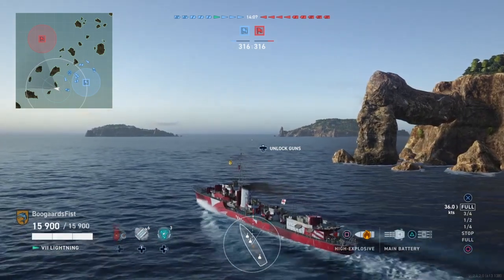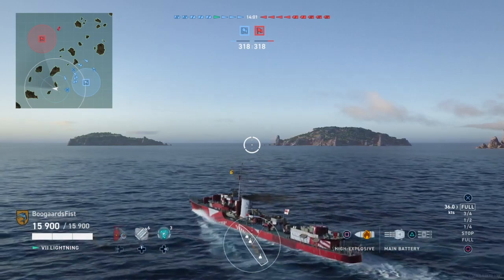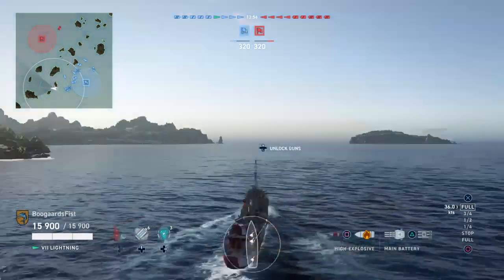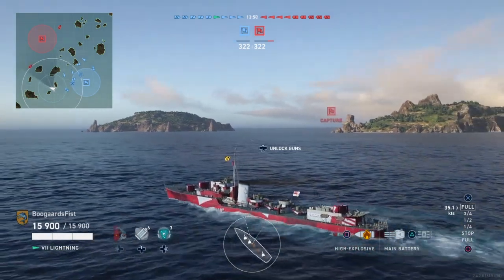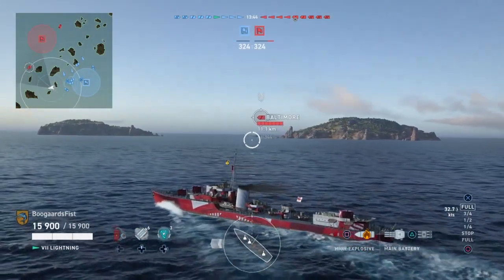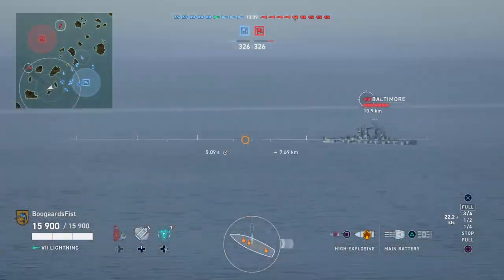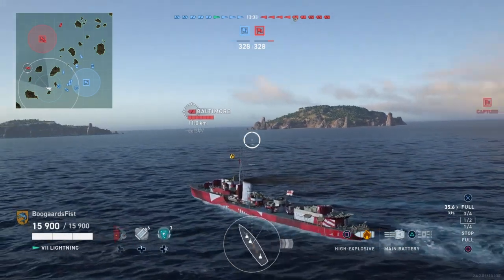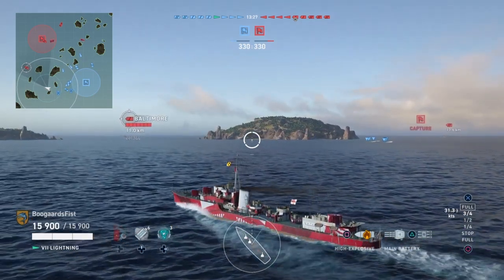Tech tree destroyer lines are tiers 2 through 7. Early access destroyer lines are tier 3 through tier 6: tier 3 Boraska, tier 4 Jaguar, tier 5 Guepard, tier 6 Vaquelin. The tier 2 Fusilier and the tier 7 Fantasque are NOT available in this update, so do not spend all your hard-earned money desperately buying crates to get the Fantasque - it will not pay off.